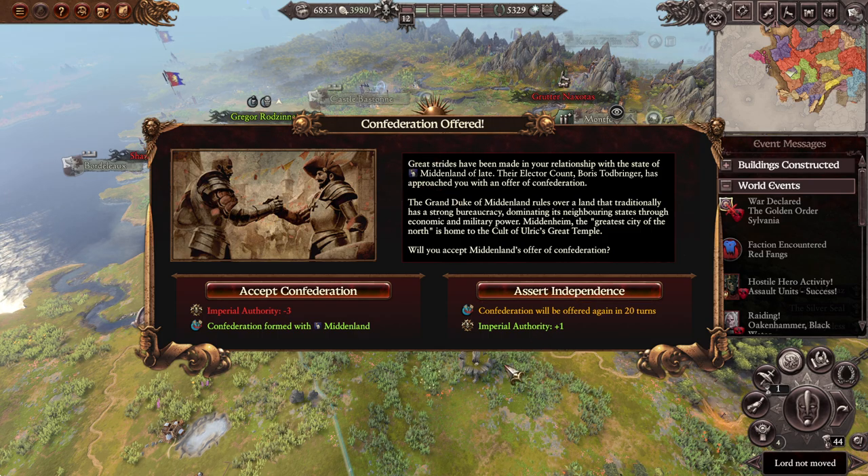Confederation offered by Middenland. I was expecting Talabecland, but this actually works because we'll be at 13, which means when we do confederate Talabecland — our first confederation — we'll still have imperial authority. The Grand Duke of Middenland rules over a land that traditionally has a strong bureaucracy. This is the second time they've offered it. Assert independence.